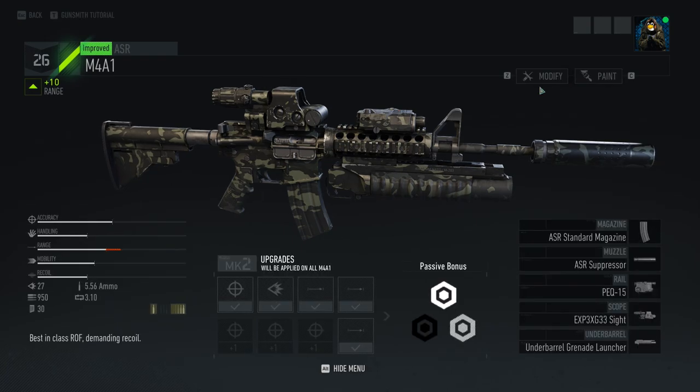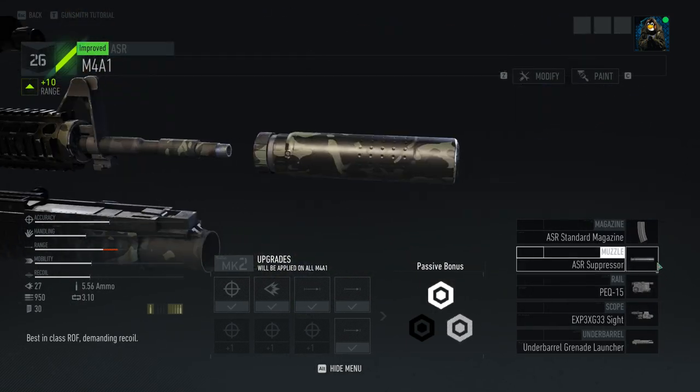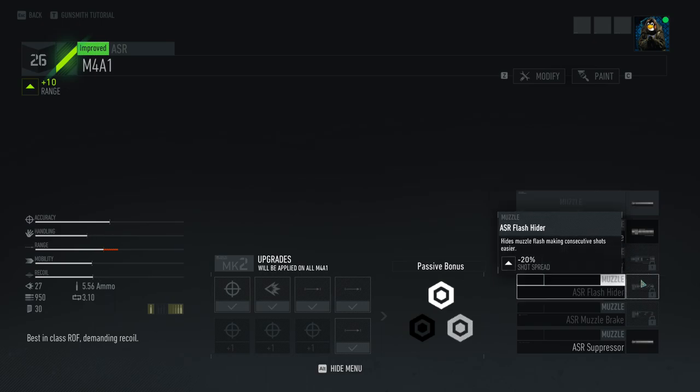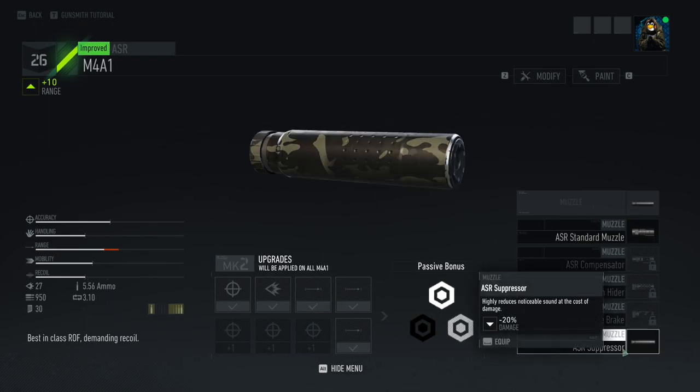Now, even though we're getting fewer customization options, there are some really cool items available. With muzzle devices for an assault rifle, you've got a couple of different options. Your standard muzzle and suppressor are what you start the game with. A suppressor will reduce damage by 20% on all guns. However, if you're a Panther class, that penalty goes away when wielding submachine guns and pistols — not assault rifles or any other weapon. So if you're running Panther class, you definitely want to consider having a suppressed SMG with you.